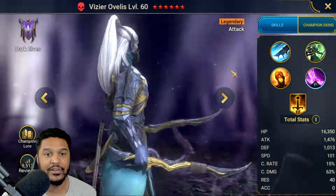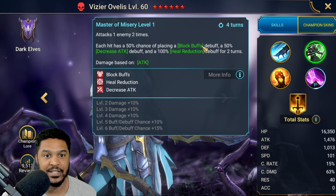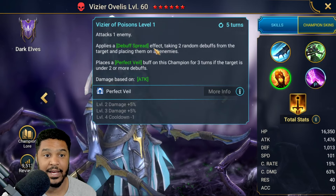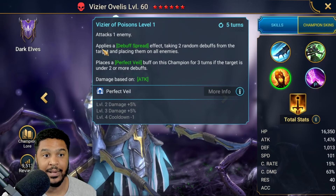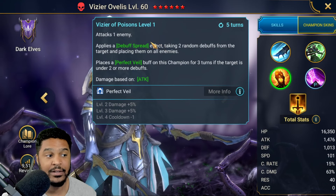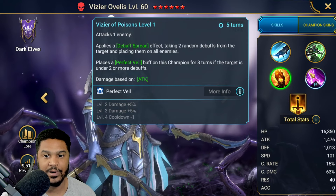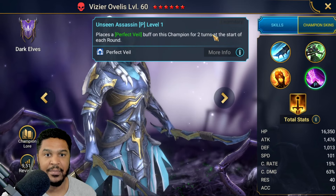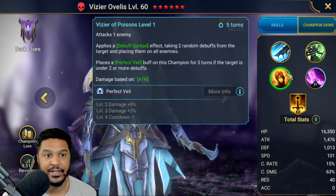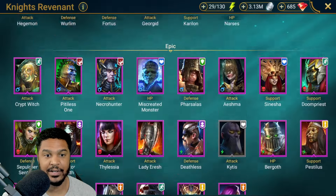Vizier finally got super strong for Clan Boss — triple hit, each hit increases the duration of all buffs by one. One enemy, two times. Each hit has a chance of placing Block Buffs, 50% Decrease Attack, and a Heal Reduction. He's actually super strong if you can use him for Ammius, and I'll have a 6-star awakening on him. He also applies a debuff spread effect — takes two random debuffs from the target and places them on all enemies. Strong for classic arena since he can spread bombs on everybody. He's a decent champion for bosses, especially Clan Boss.